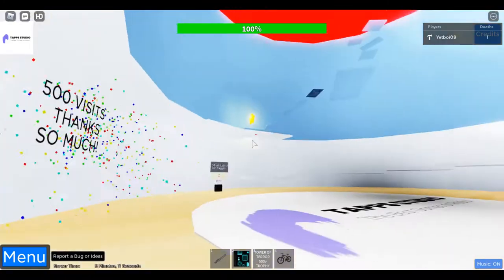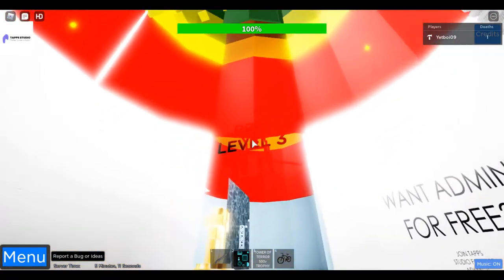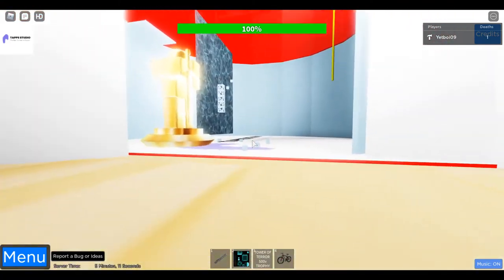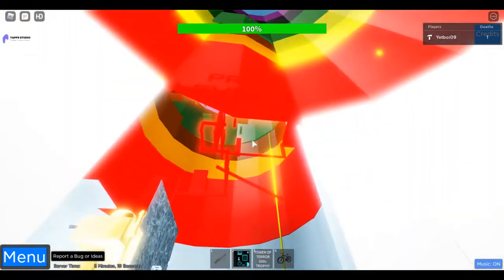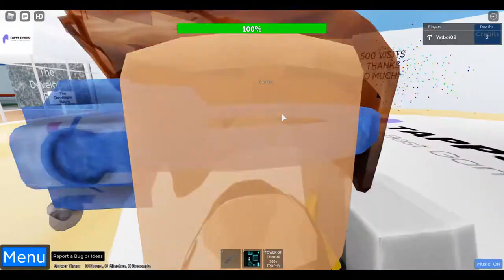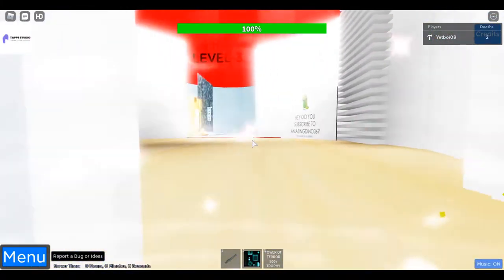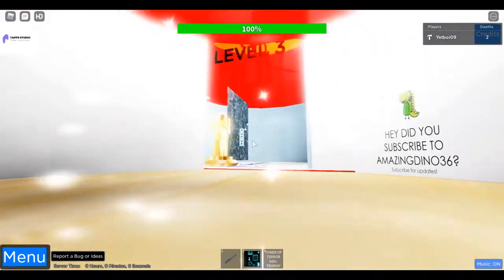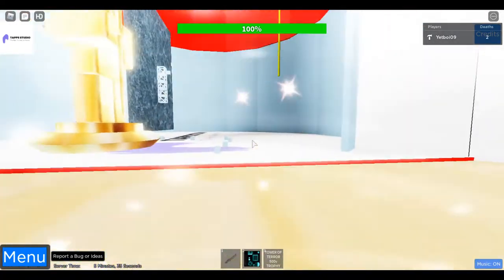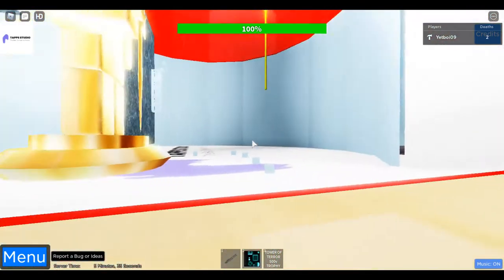This is level one, and that's level two. I got requests for a pro level — this is pro level three. It is very hard. I accidentally stepped in the lava. Let's go back to pro level three. It has one, two, three, four, five sections.